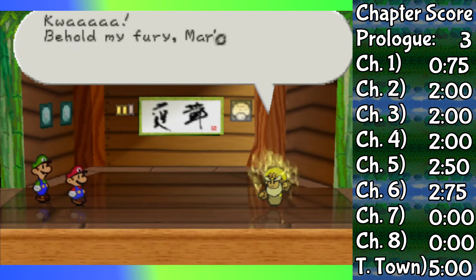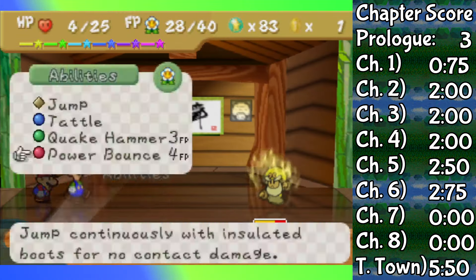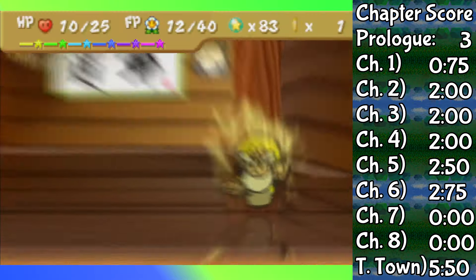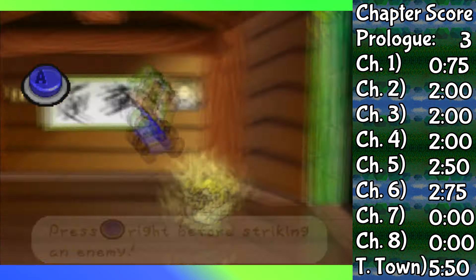There's also one more optional fight I want to look at — Master 3. Yeah, I'm skipping Master 2 because it's strictly easier. All I really have to say here is just: Power Bounce. Around now I was even getting 4 bounces. Aside from that, a few Lemon Drops were exhausted, but yeah, a very plausible fight for Luigi to win.